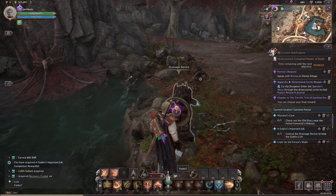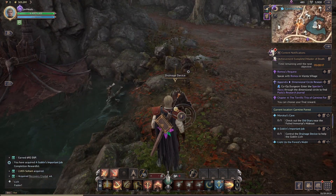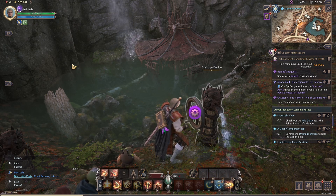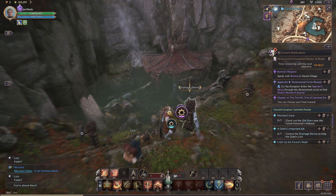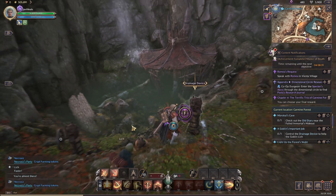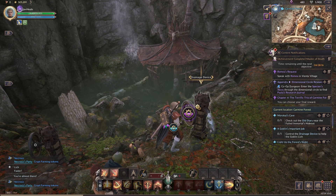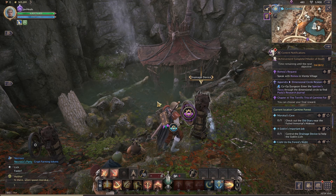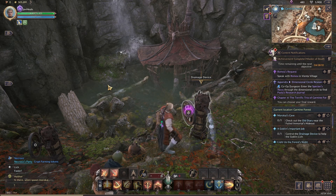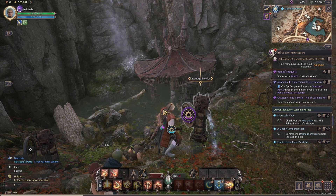If you interact with this device you can see it's draining out the lake. There are four of these — I'm just doing the one that is literally right next to him. You just keep interacting with this same drainage device and you can see the lake going down. Water is coming in so you do have to just keep pressing this — it's quite tedious.